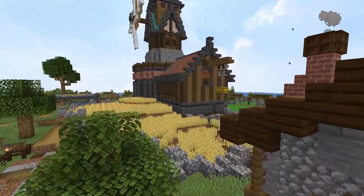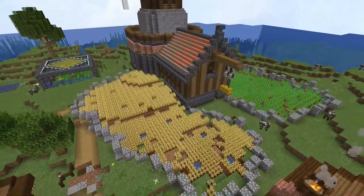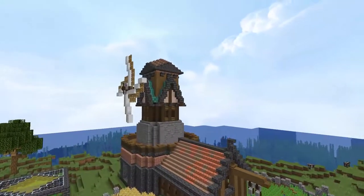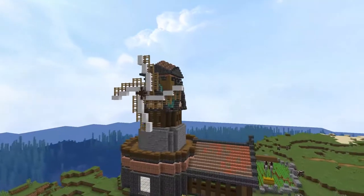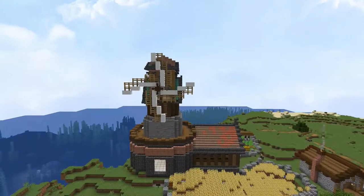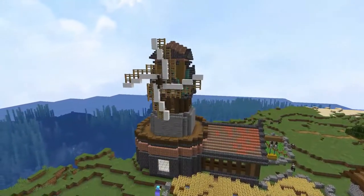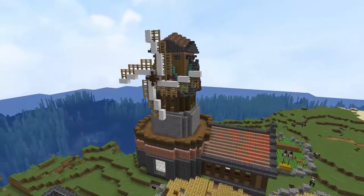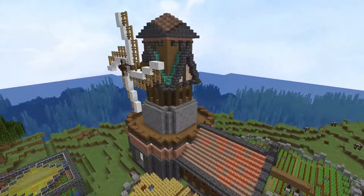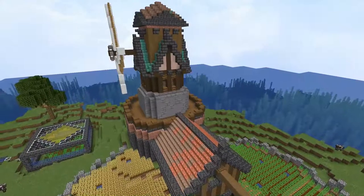Moving along, you'll notice the giant wheat field with the potato field in the background, which leads up to the windmill slash barn - I kind of put the two together. I got a lot of inspiration from Mythical Sausage and his windmill, though I did change up quite a bit. I'm not yet 100% sure what I want to do with the inside of the windmill, but for the barn part I'm going to put a bunch of farmer villagers in there with trades going. The more trades I have, the less I'll have to do long term.